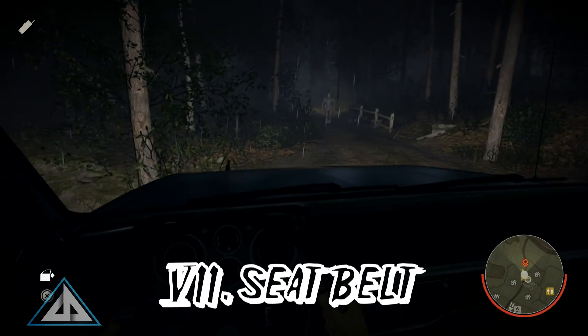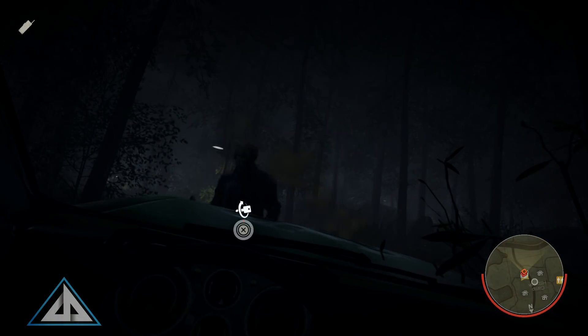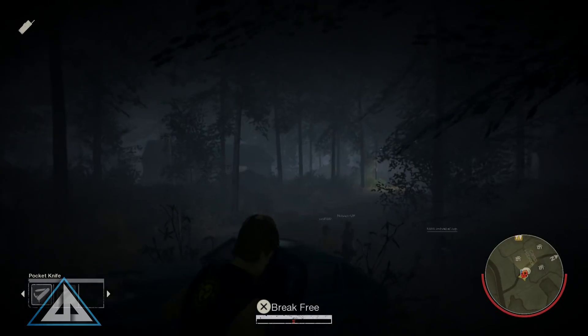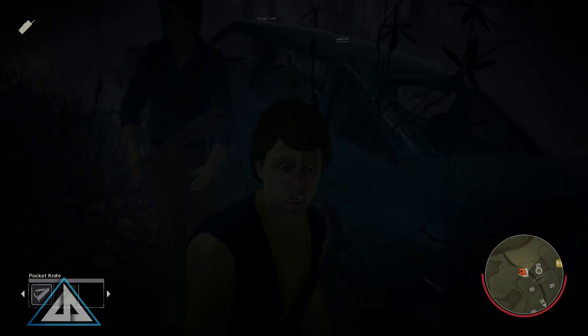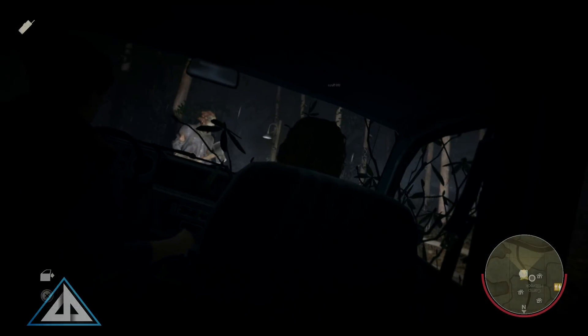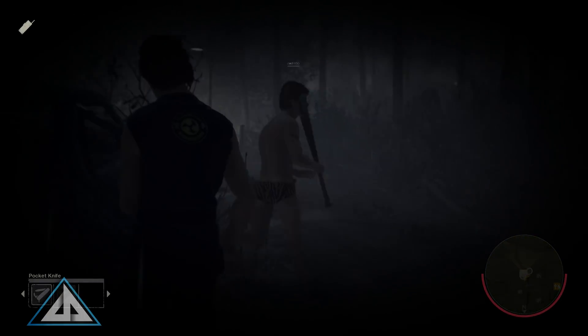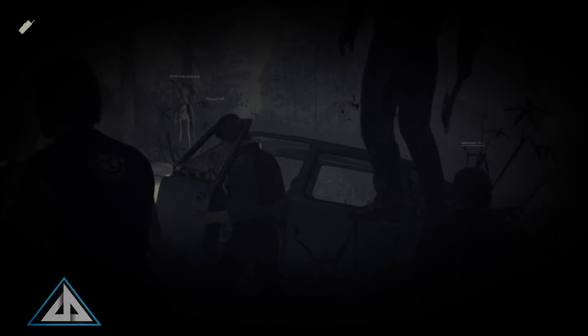We all know to wear our seat belts, and now you'll have a great reason to. Seat Belt allows the user, when they enter a car, to only be pulled out from the same side they entered from. So if you get in on the passenger side, Jason can't reach through from the driver's side and grab you. This works for any seat in the car. This should give players an extra second or two to get the car started, or even to get out and whack Jason once so the driver has that extra time to take off. Even if Jason can morph and stun the car, he still must pull you from the correct side.